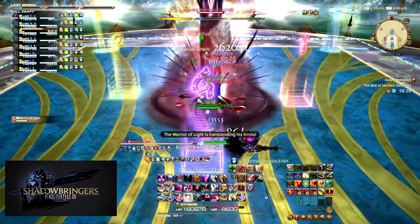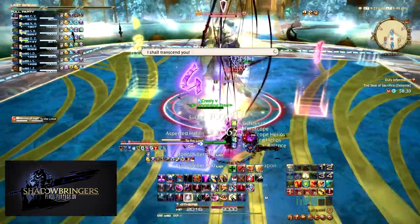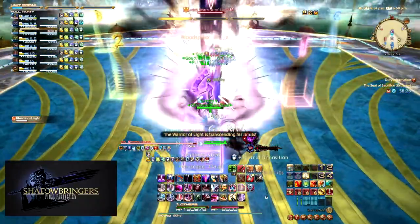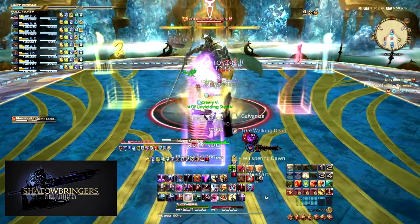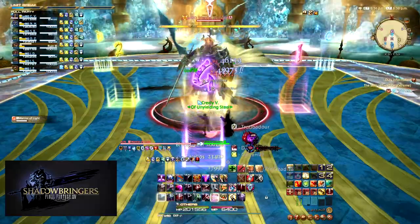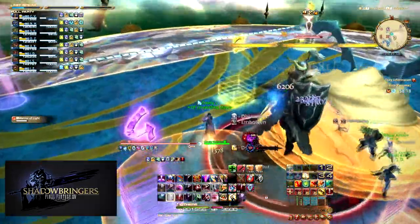A quick note: his Limit Break Gauge just indicates what he will use; when he casts Limit Break is when it is used. Also, if you try to use the party's Limit Break when the boss has Limit Break, he will use Hollowed Ground and become invulnerable. Next, the boss will cast Solemn Confidior, which places an AoE under each party member. This is why we are stacked south on his butt — to bait all the Confidiors in one spot.